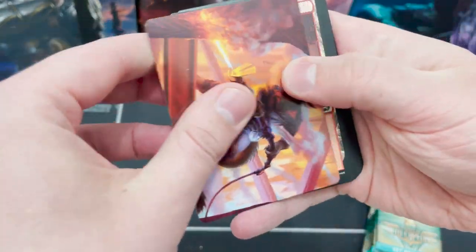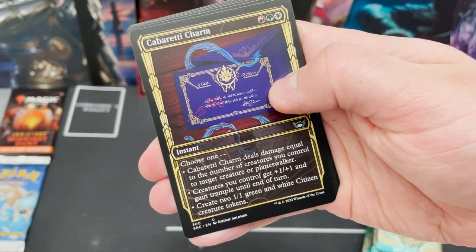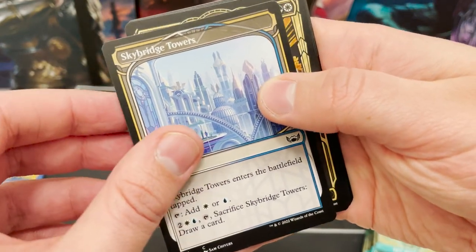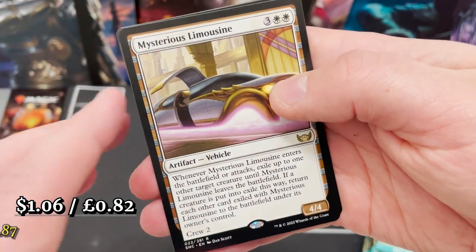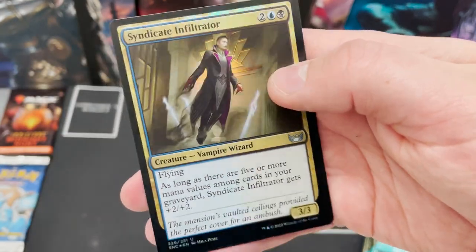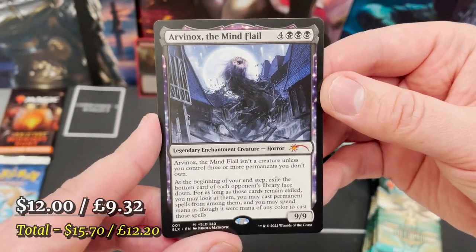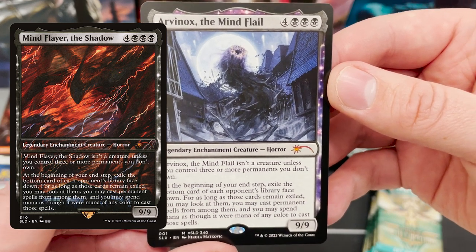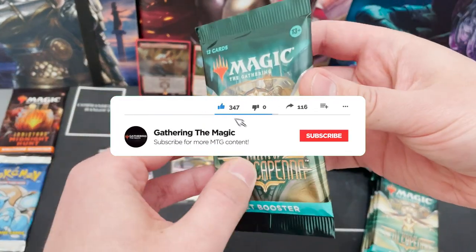Moving to the second pack, hopefully getting some really cool rares. We've got a Cabaret Charm — charms are back. In my opinion they're not great but I love the art style. We've got Rocco, Cabaret Caterer, and the rare is a Mysterious Limousine — another vehicle with crew two. Syndicate Infiltrator in the foil slot. And we've got our first List card: Arvinox the Mind Flail, a revamped MTG card from the Secret Lair Stranger Things set.